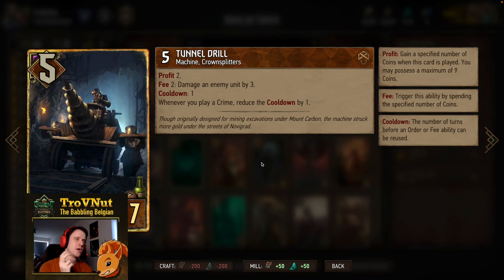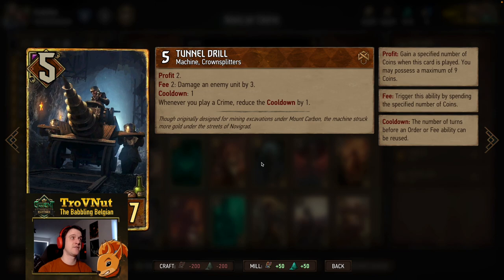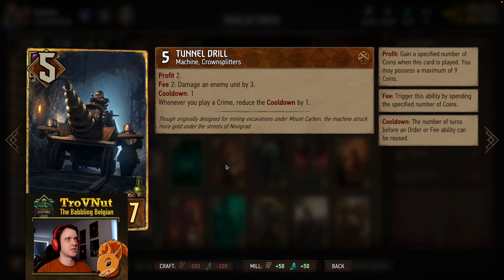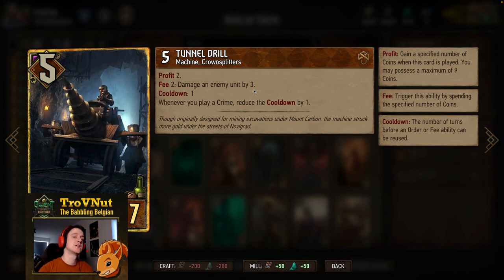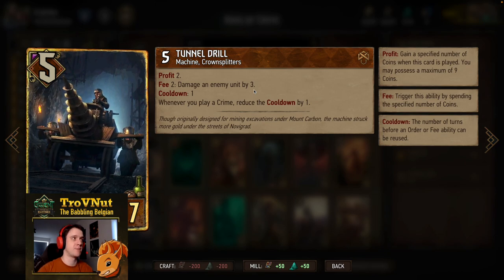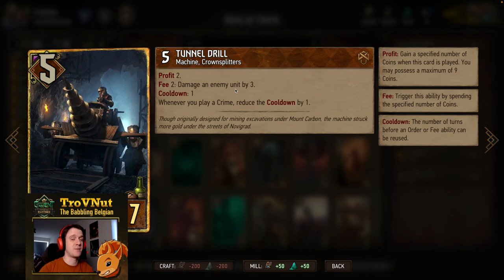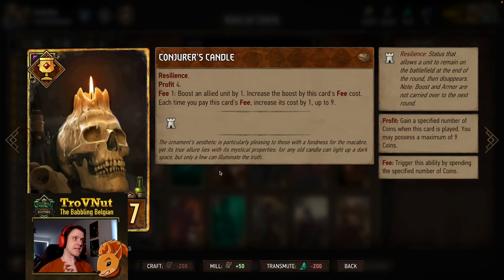Tunnel Drill actually got a significant nerf. Previously you could only do three damage for two coins if you'd played a crime that turn — you needed to wait a turn before you could use the fee damage. But now that has changed: you gain two coins and you can use the fee ability immediately. The fee is consistently two coins for three damage, but you can only do it once per turn. However, if you play a crime you reduce the cooldown by one, so you could hit for three, play a crime, and then hit for three again. Tunnel Drill is still a very good card — it gives you three damage on the ploy and you can just keep going afterwards.